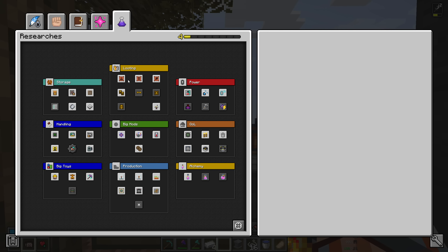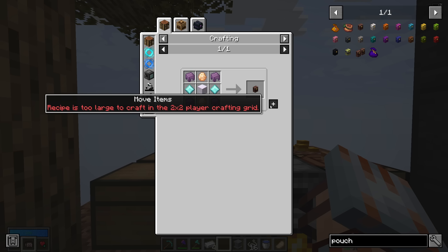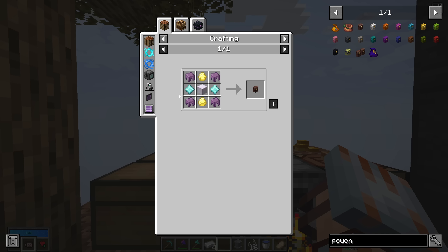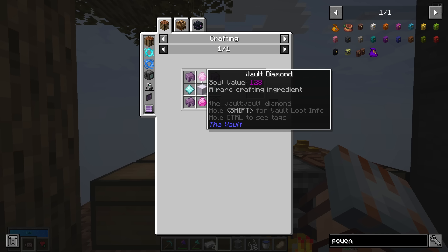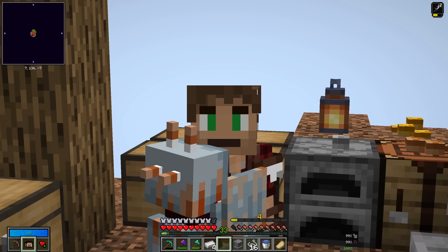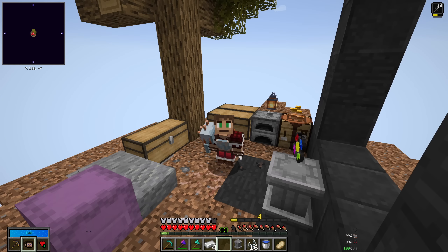One of the big changes is that we can now get the pouches - these ones - without having to have a research. So I really should have kept those shulker shells, but it's fine because vault diamonds and stuff. Oh, enigma chest? Never heard of this. But it's fine because we're going to have to run some normal vaults first before we can get that stuff anyway.